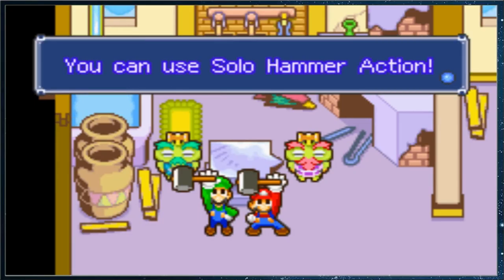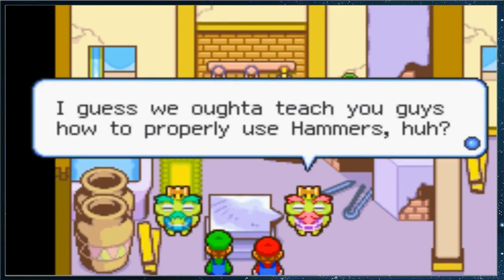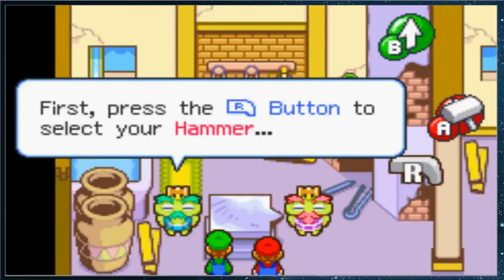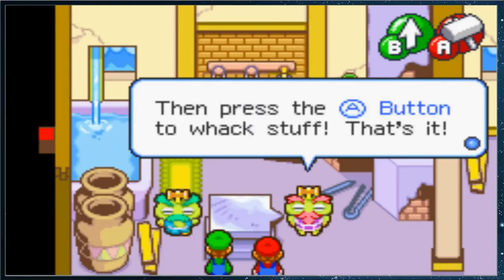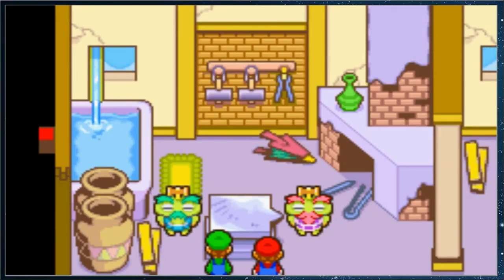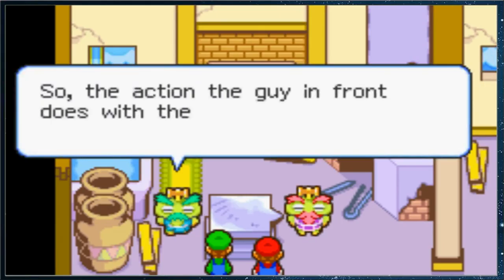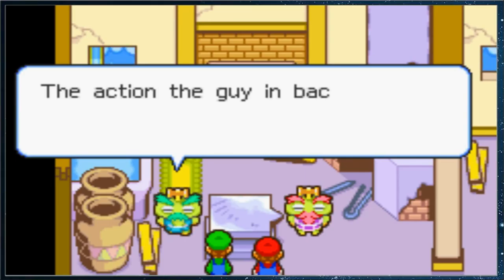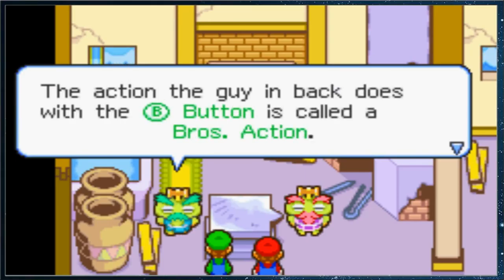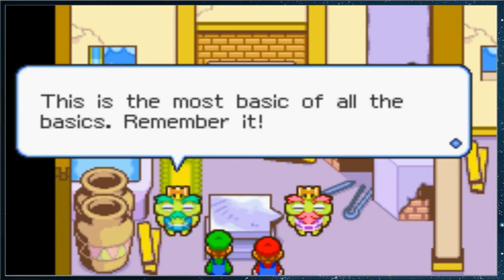You got hammers! You can use solo hammer action. I guess we ought to teach you guys how to properly use hammers. First, press the R button to select your hammer. Then press the A button to whack stuff. That's it. But right now, only the guy in front can use a hammer. So the action the guy in front does with the A button is called a solo action. The action the guy in back does with the B button is called a browse action. This is the most basic of all the basics. Remember it.